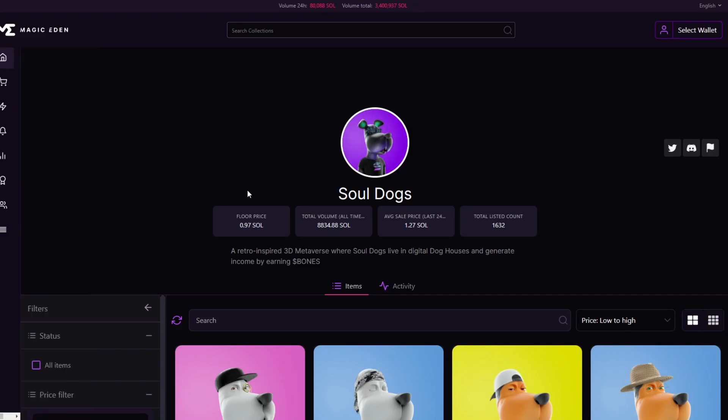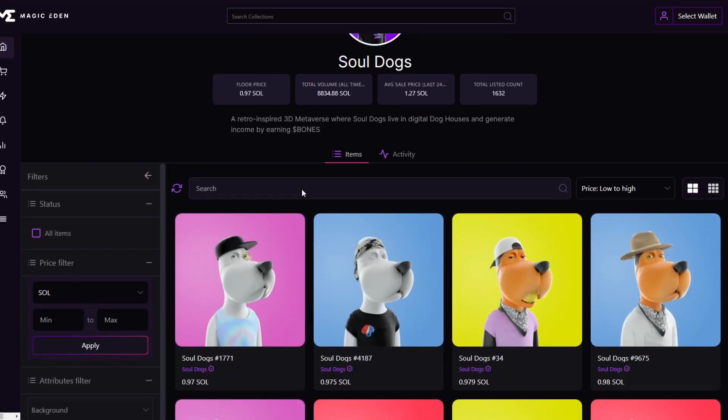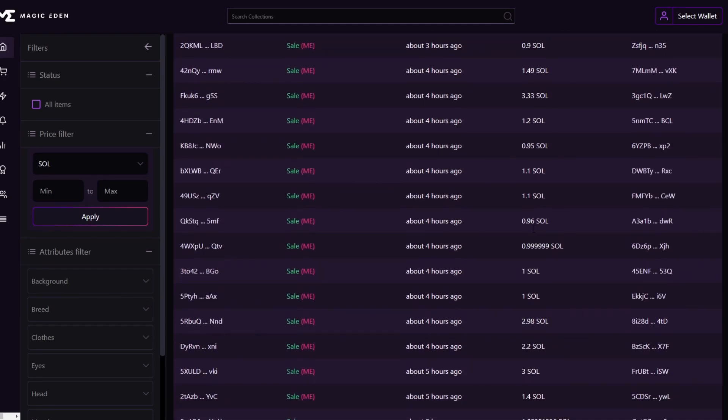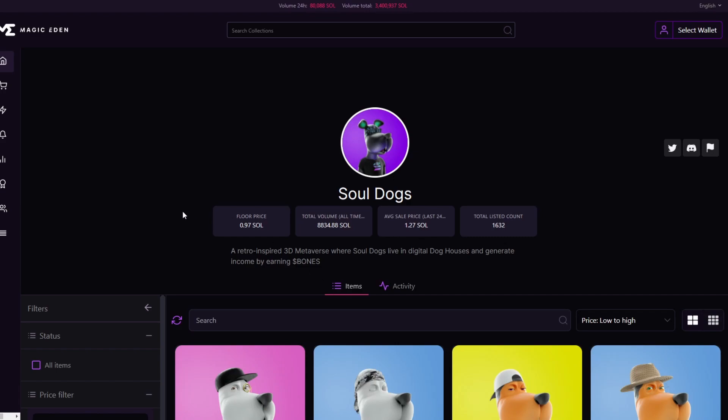This project is sitting around a one Solana floor price right now — it's been like two, three, maybe four days. The activity is everything around the floor price; sometimes there's a sale for four or five Solana, but usually it's around the floor. The all-time high for this project was around 1.3 Solana floor price, and the low was about 0.8 Solana, so it's pretty stabilized now around one Solana.